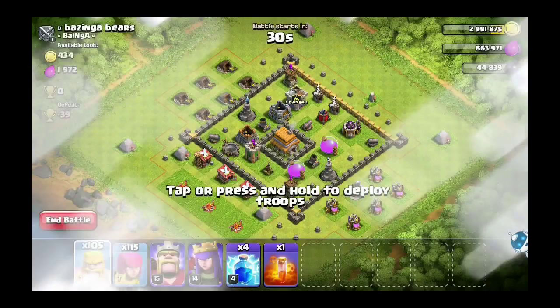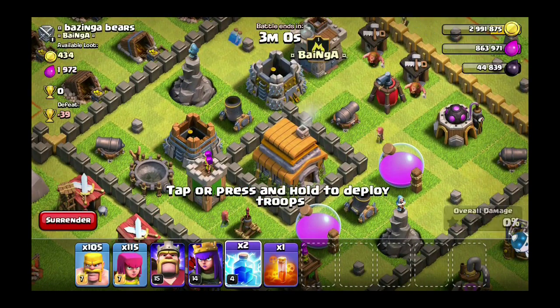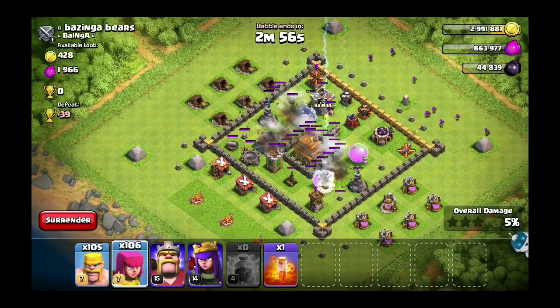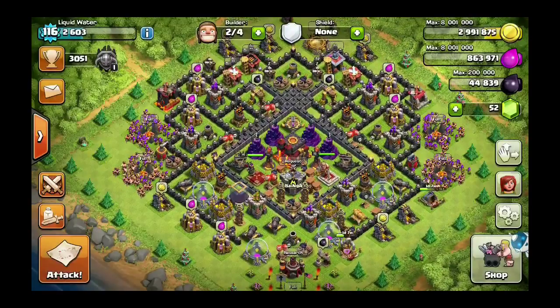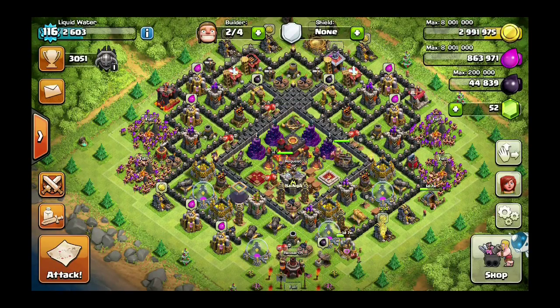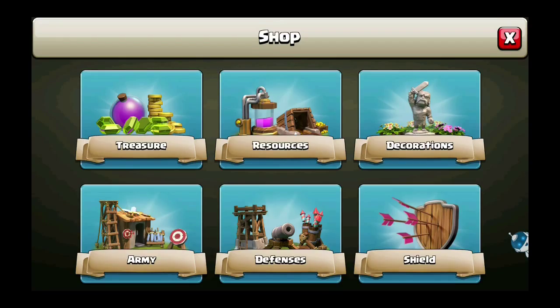I'm going to visit my bro Bear's base here. I want to attack him, so I can attack him right now — I use all my troops and the raid ends. It says I lost trophies and used all those troops, but if you go back, you lost no troops, no trophies, gained no loot. So it's basically just a fun thing to mess around with.